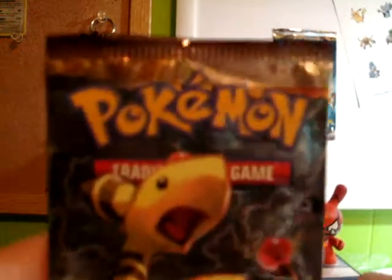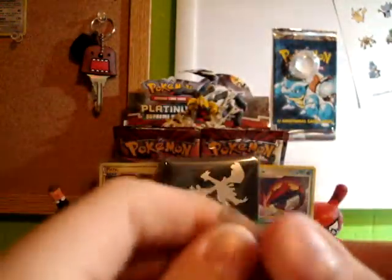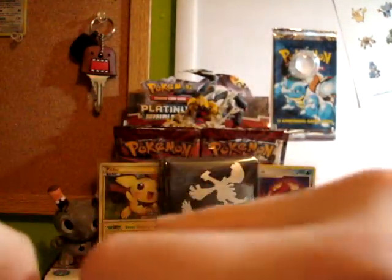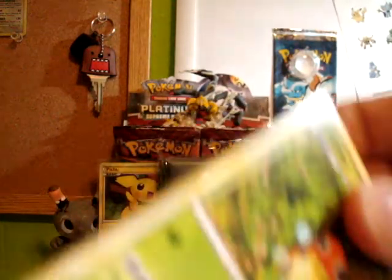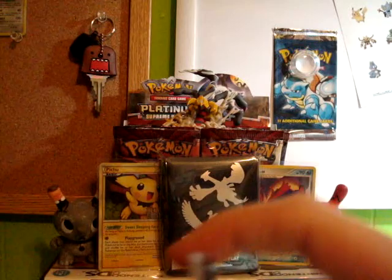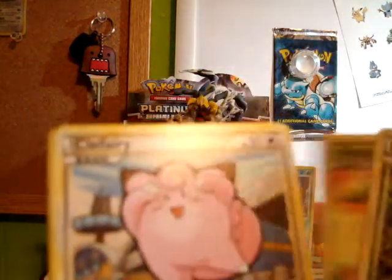Now on to the Amphros pack. Ledyba, Hoppip, Clefairy, Flaaffy, Jynx, Mantine, Feraligatr, Corsola, Amphros, and Ledian. So that's all up for trade.